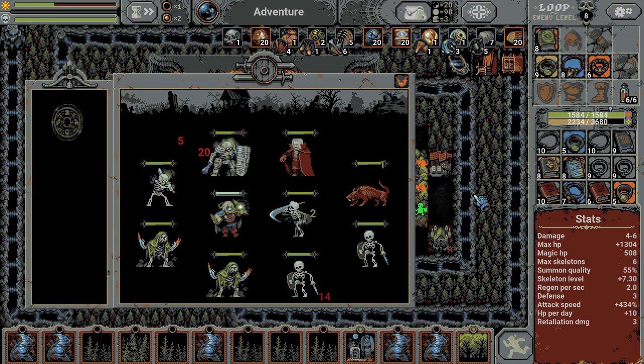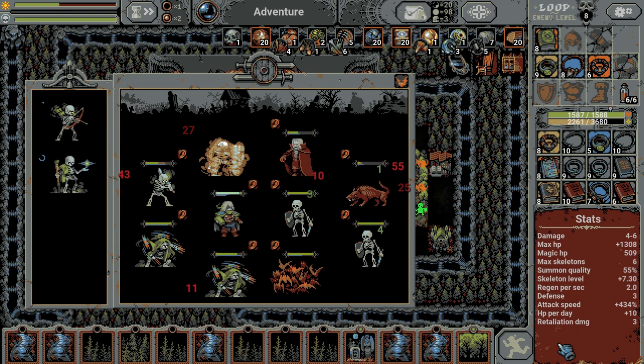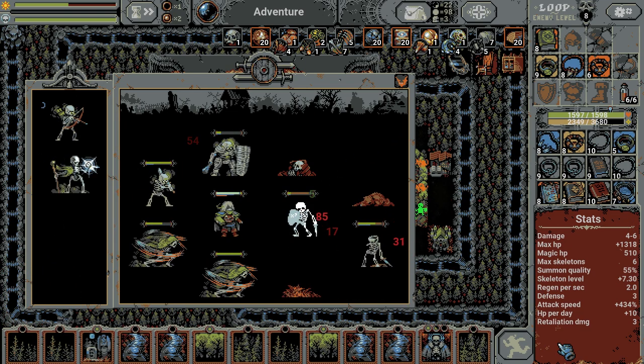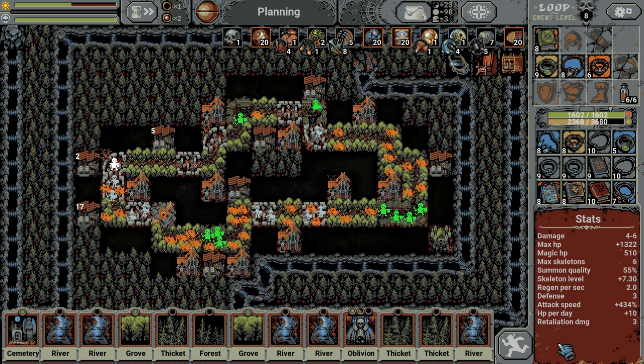Hey folks, DeverageGamer here with a guide for all the resources in Loop Hero. For each of the 14 resources, I'll tell you what it is, how to get it, and then I'll even throw in my favorite way to farm each type. Timestamps and chapters are set up below to easily find what you want. If you like what you see, tell me by hitting the subscribe button for more gameplay and guides. Alright, let's dig in.